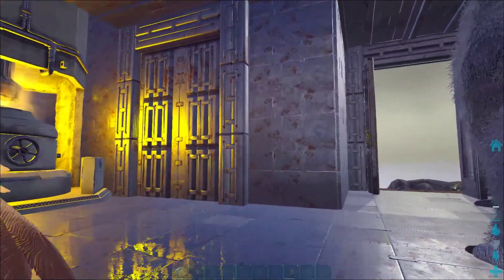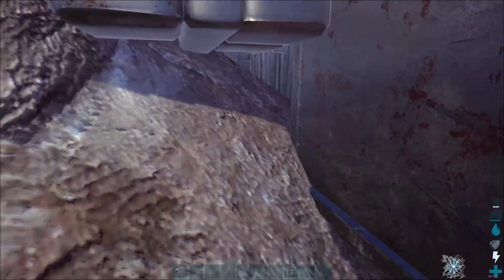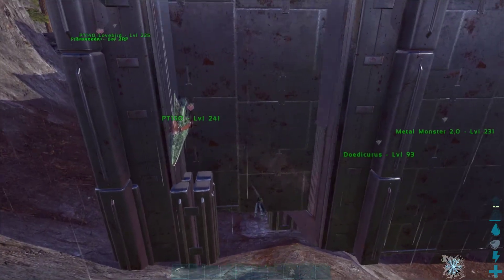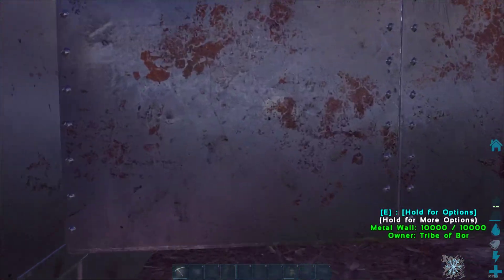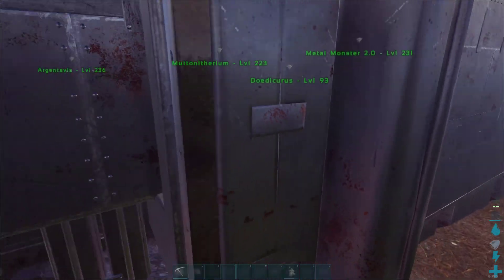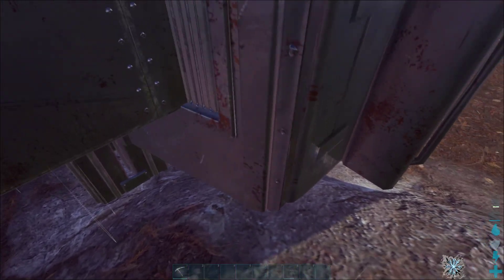The base has all metal. I added this gate here because there is a little hole here. But if you open it, it doesn't lead anywhere. You can just go underneath here and place a C4. I put the gate there so that it maybe makes some raiders think they should go through there and waste some of their C4.